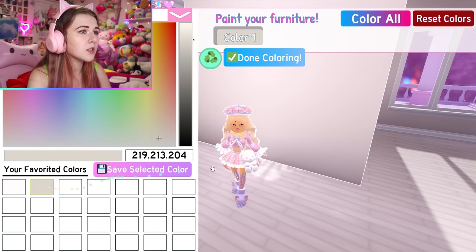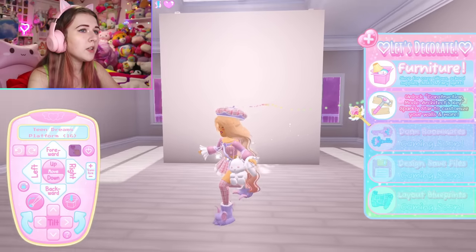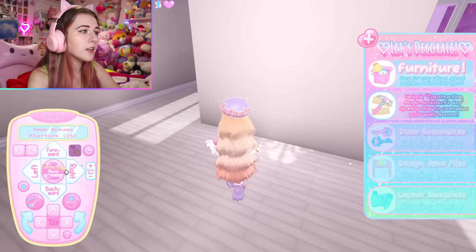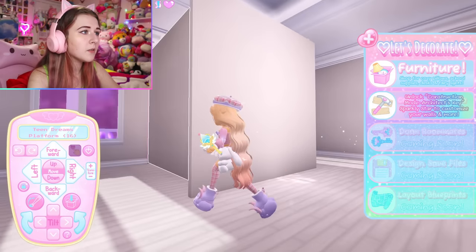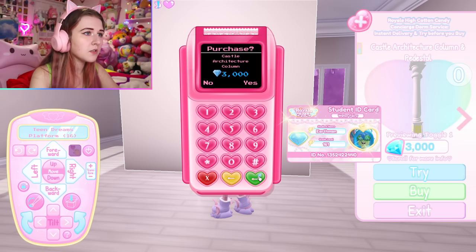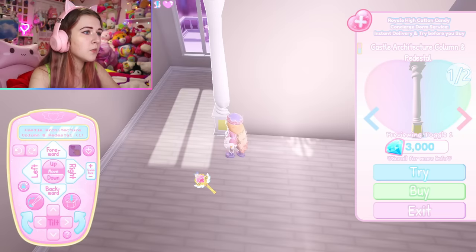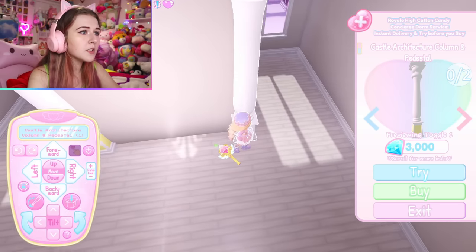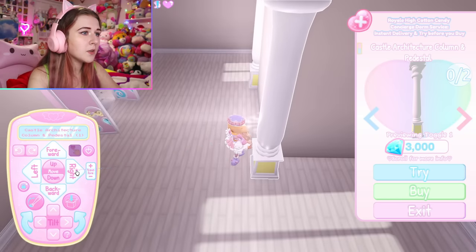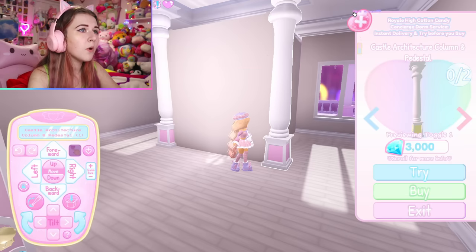Now let's color it to match the walls. I saved a color that matches the dorm walls — it is 219-213-204. If you don't like the little edges on the side, add these pedestals — only 6,000 diamonds. Put this right here and move it inside. You can do this with any area in your room. This is how you can do some really nice walls. The top is still open, but if you have enough diamonds you can close it.